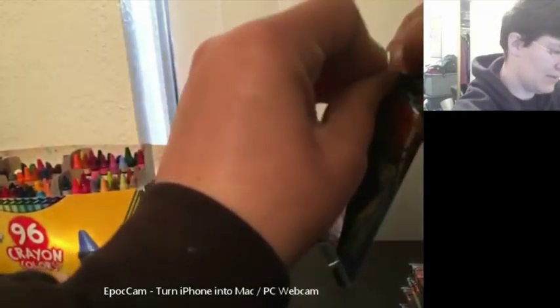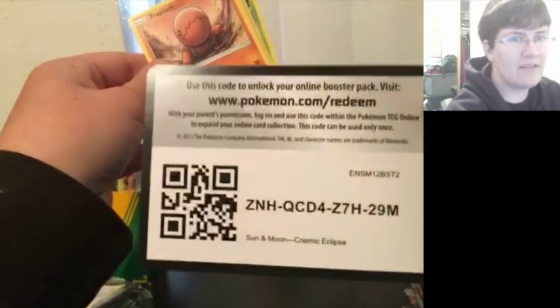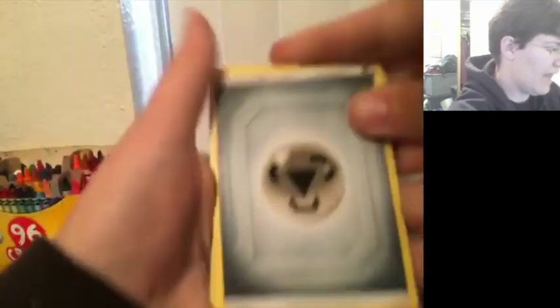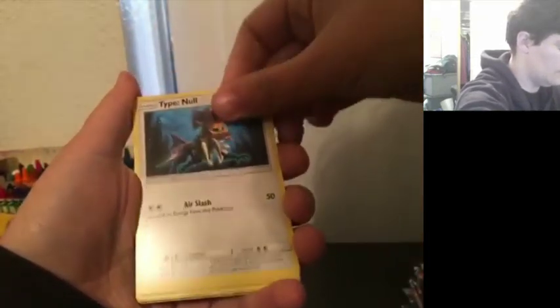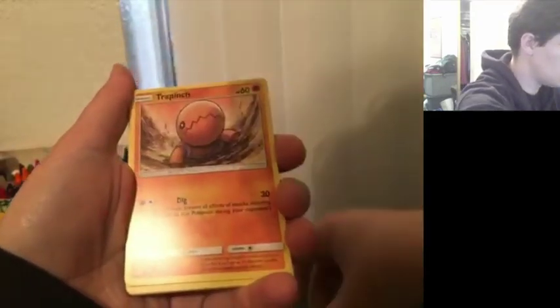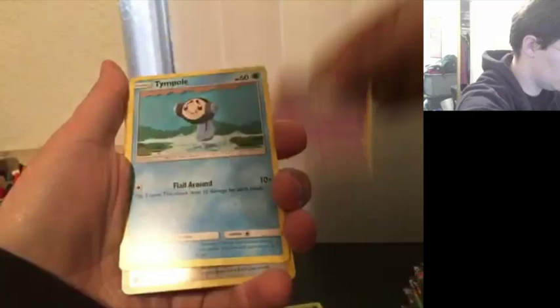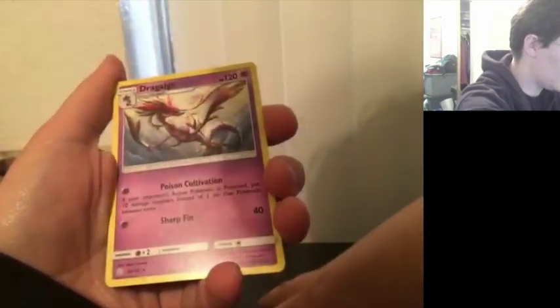So far it looks like all of these are official, which is the one thing I was worried about with this particular person on eBay, because people can get fooled easily. And the code card is one of the things that lets me know this is official. We've got Metal Energy, Rotom, Tyranitar, Ferracross, Pineco, Bebe, Tangela, Skulp, Temple. Our reverse is Eevee, and we've got a Tangela and a Sprigatito as the regular rare.